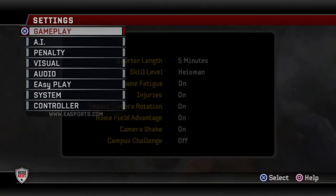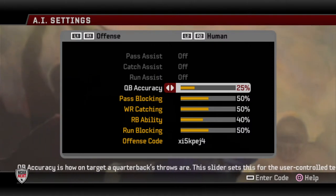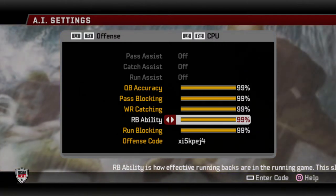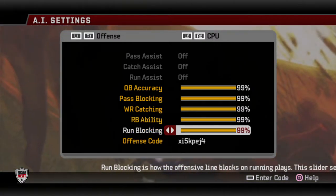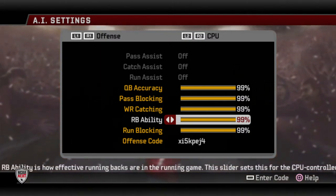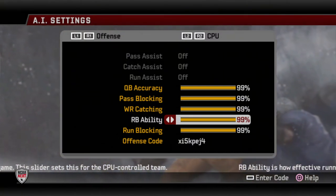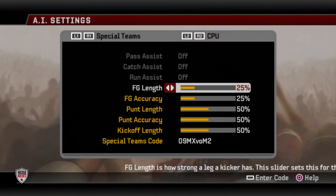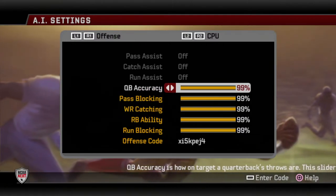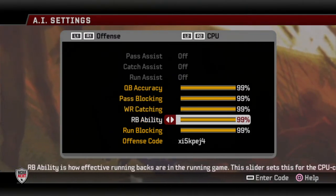We're going to talk about these sliders. In the last video I talked about how I wanted to lower some sliders on the CPU side — lower the running back ability and run blocking. After a while I just got tired of getting pushed around all the time by inferior offensive lines and running backs just breaking every single tackle. But I've changed my mind, thanks to a couple of friends who made some really good points.